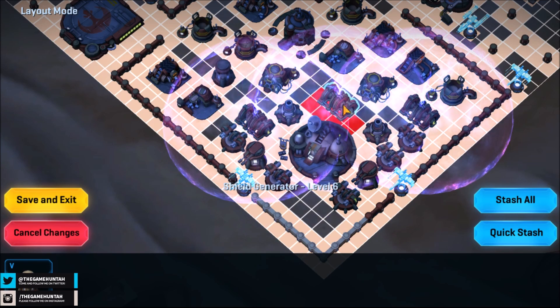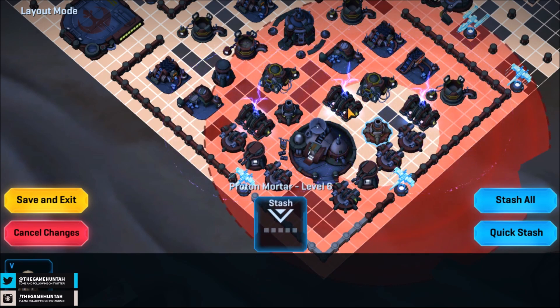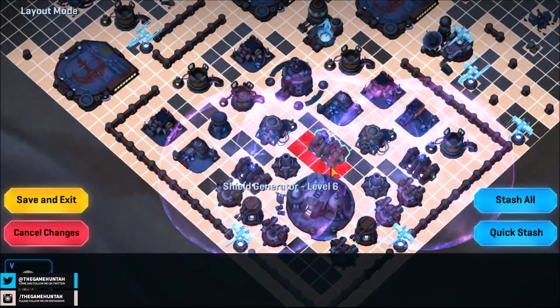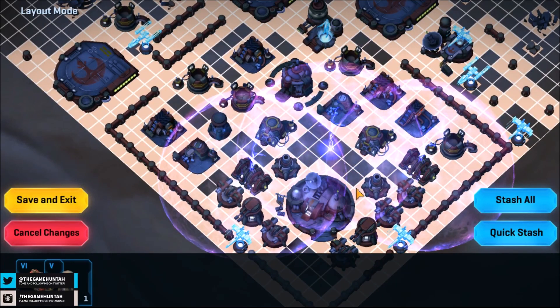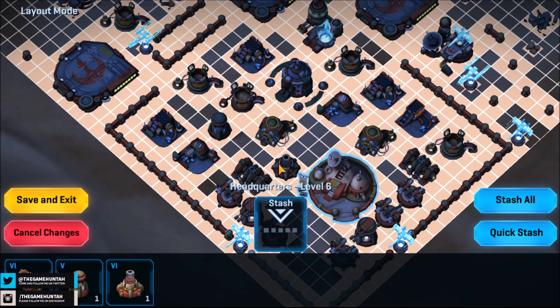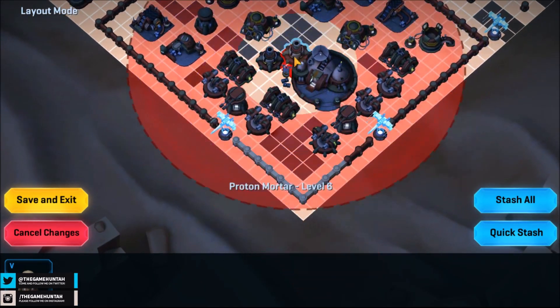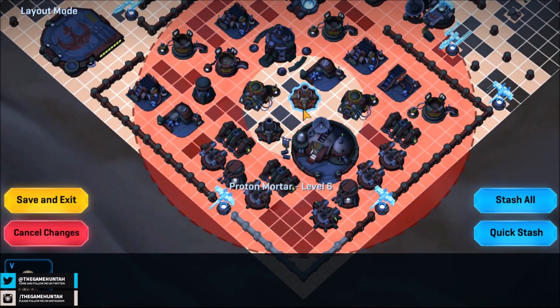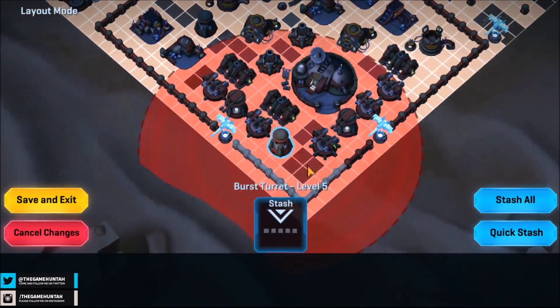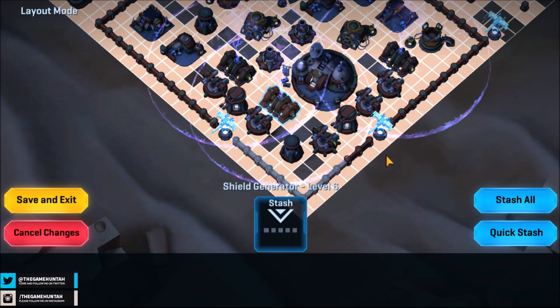We're going to stash that. I'm going to put this shield here — if I do that it's too close, those two. I'm going to stash this one and this one too. Can I move the shield? There you go, I like that better. Perfect. You go in here, and then we get a last one right at the bottom. Sounds decent.